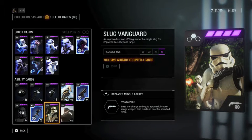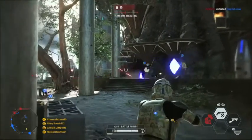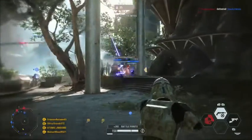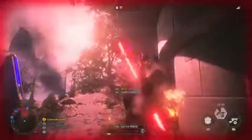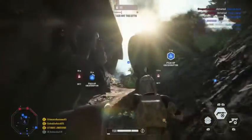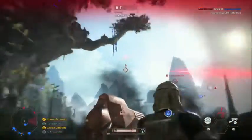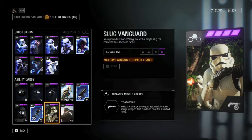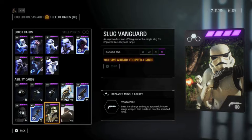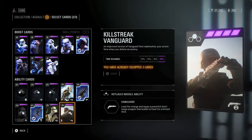At number 3 is the slug vanguard for the assault class. Unlike the regular vanguard, the slug vanguard is much more accurate and can be fired at pretty good range. When paired with the CR2 it is a beast — my assault loadout is improved thermal detonator, another star card improvement, and the slug vanguard. The CR2 is effective at close to medium range, and the slug vanguard handles medium range, so they complement each other perfectly.